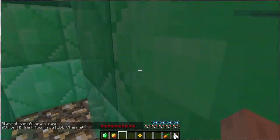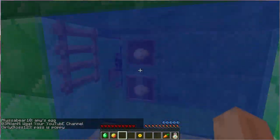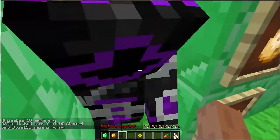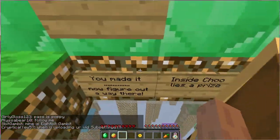Just keep swimming and here we are — Choo Choo's Easter egg right here! You made it. I'll figure a way out.